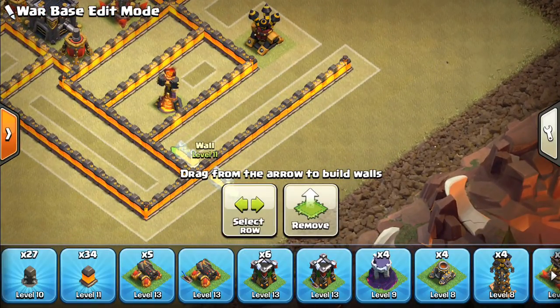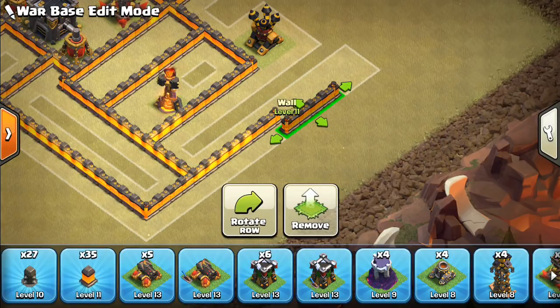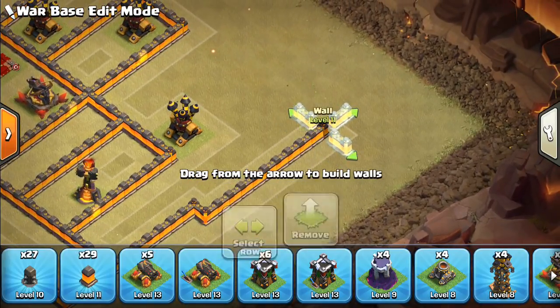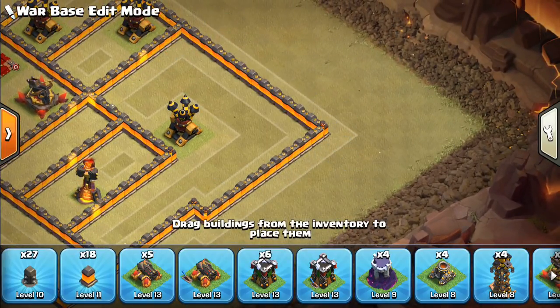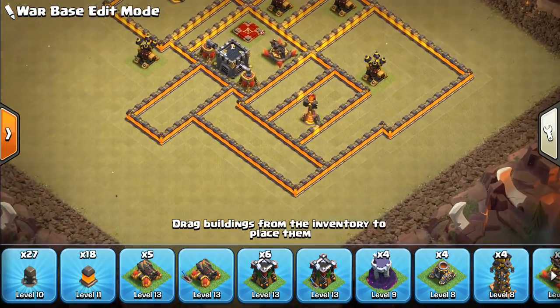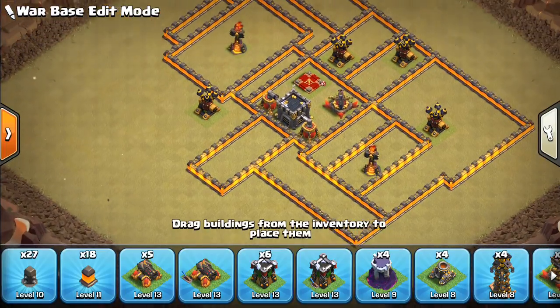We'll probably want to shift these walls back to prevent that air defense from being too close to the outside of the base, going up like that and finishing like that. We can add more walls if needed in that area. I like finishing the walls very early in the base-building process — some people don't, some people do, but I am one of those that do.